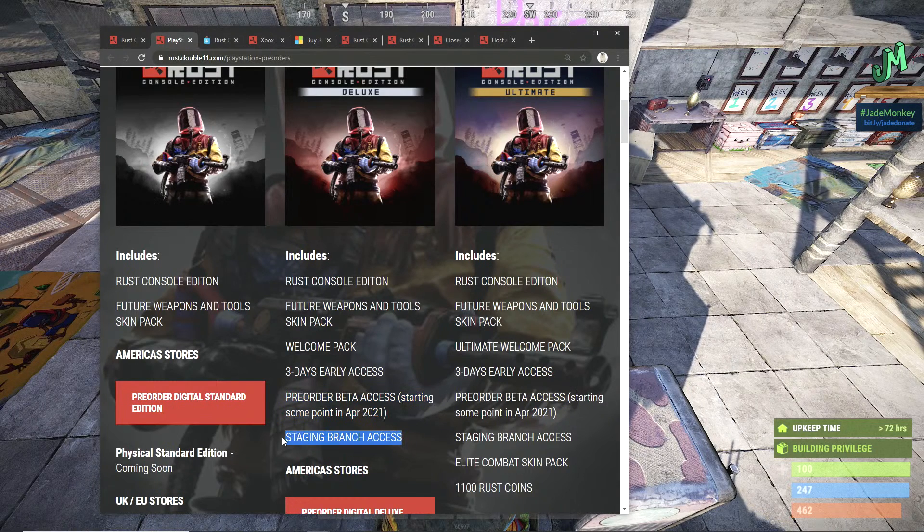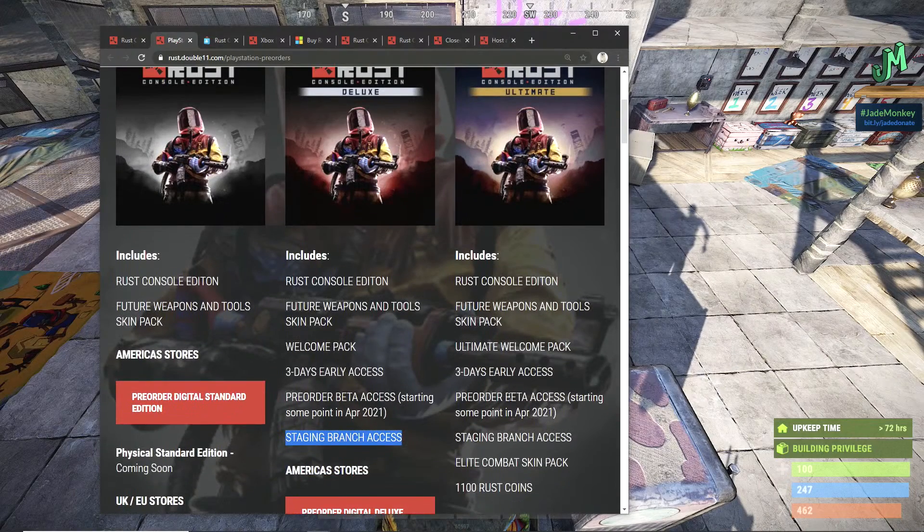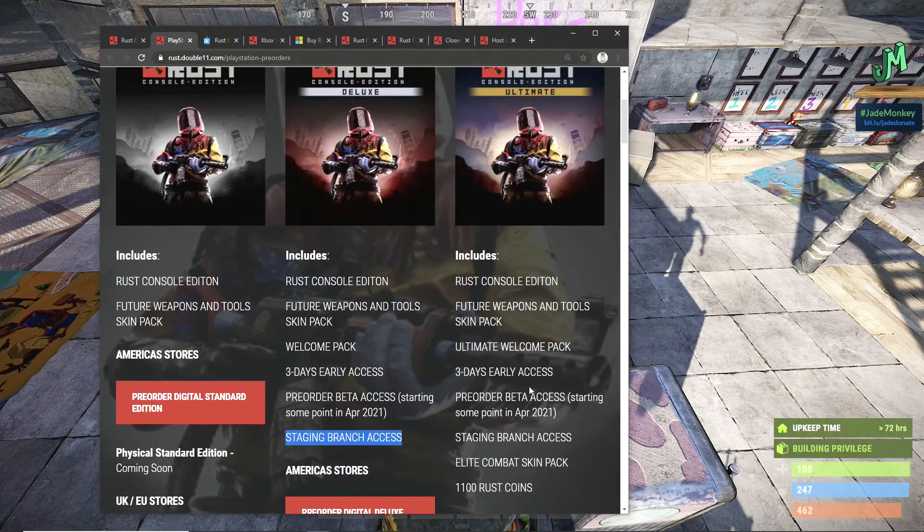Deluxe also includes staging branch access — think of it as experimental in other games. So really, if you're looking for all the bells and whistles, just pay $60, which is called the Deluxe edition, and you'll get into this pre-order beta. Or there's the Ultimate, which is heavier on the skin side — and I know you're going to be into it because you're going to be playing this so much — which is $80 USD.